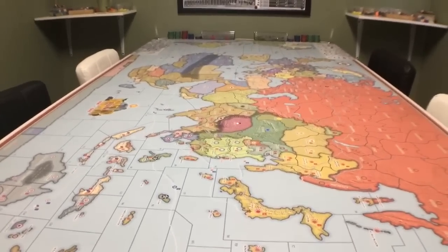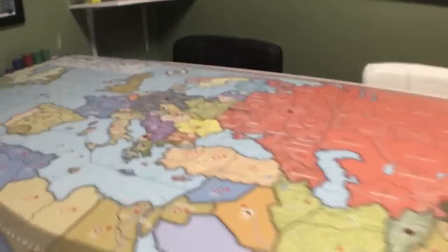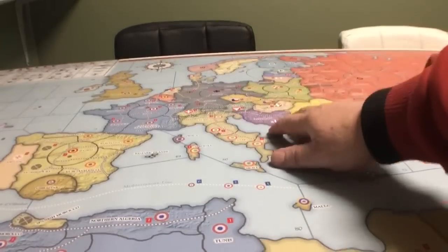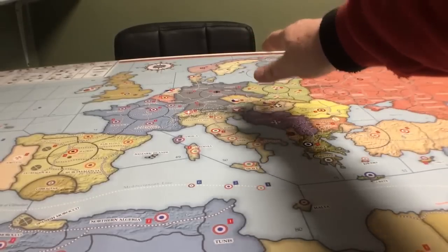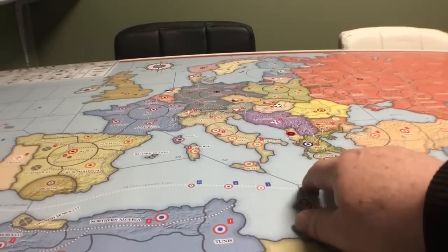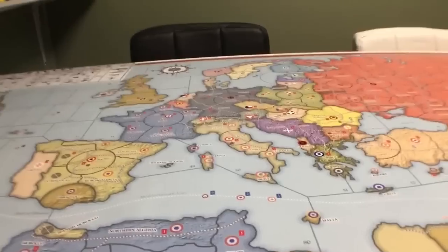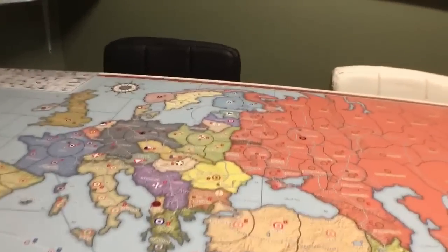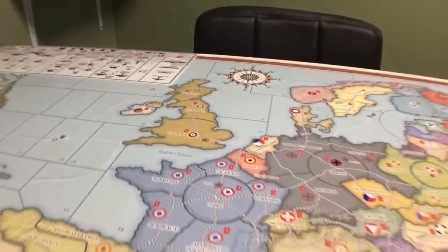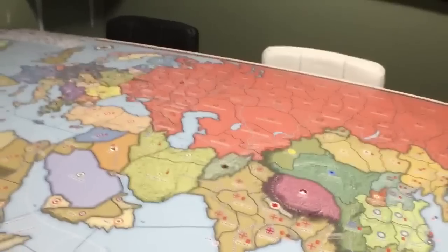I tried to build the table a little taller and it accomplishes two things. One, you can stand and play the game. You're not going to be able to sit and reach across the table. So when you take your turn, you're going to want to stand. I can reach up to Germany from here — I can't reach any farther because this board is four feet wide. I can reach the Mediterranean easily standing, but if I was sitting down, I'd be stretching to reach it. So I assume that when a person takes their turn, they're going to be standing to play.